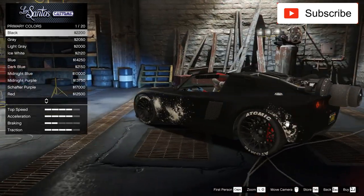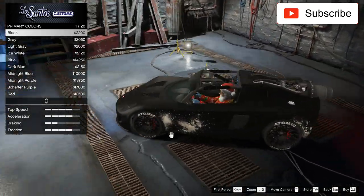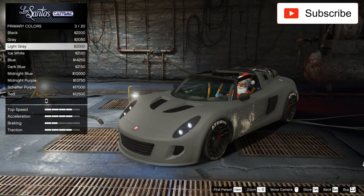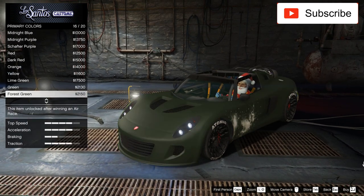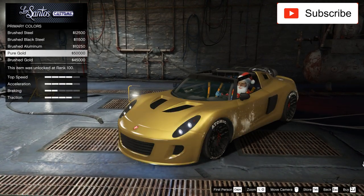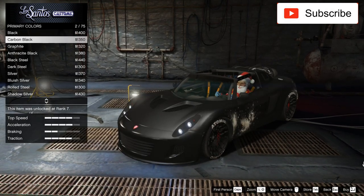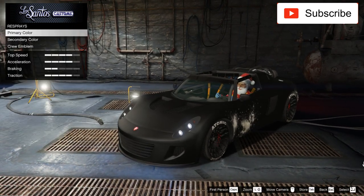Now we have to change the color. I think I'll make it look very dark, but I'm not sure if black. I have some crazy color customizations on my channel for this car and I always want to change it. These are the matte colors — or maybe a gold? Christmas time has come with a golden car. Actually, I will not keep white — I think I will go matte black.